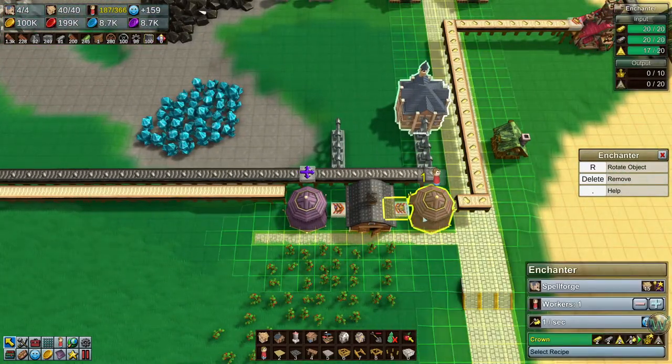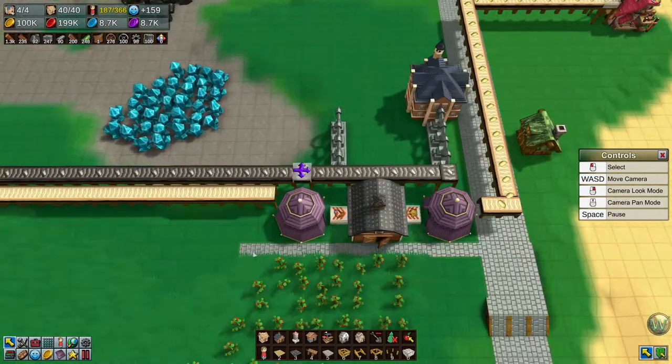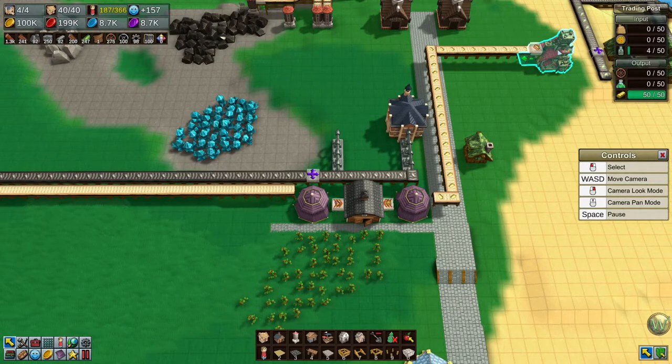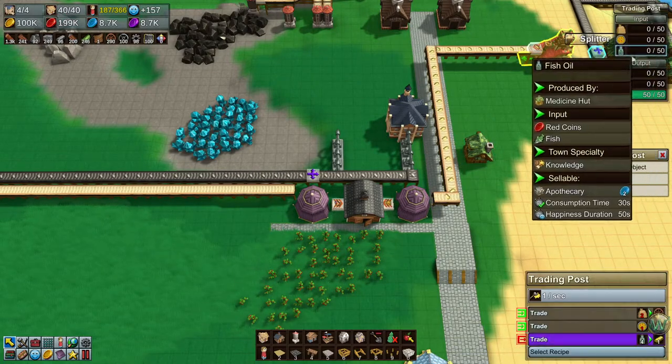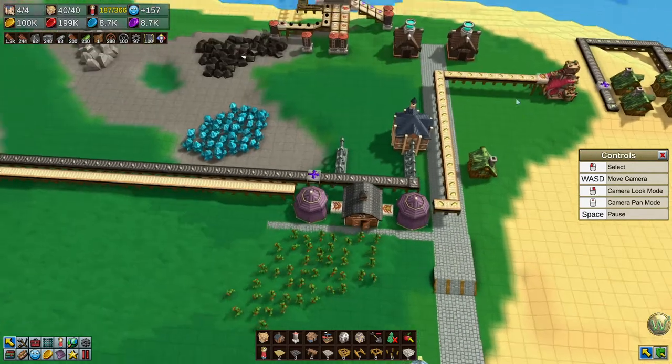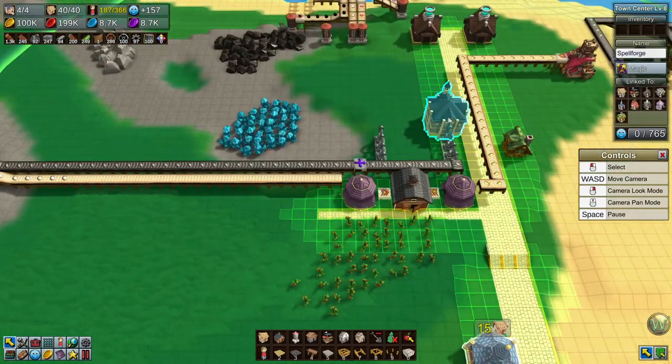We've already made 30 crowns. Wow. Yeah, we don't need more gold than that. Although right now it's all backed up. It was probably backed up on fish oil also, so we may end up needing more, but we'll go with it for now.